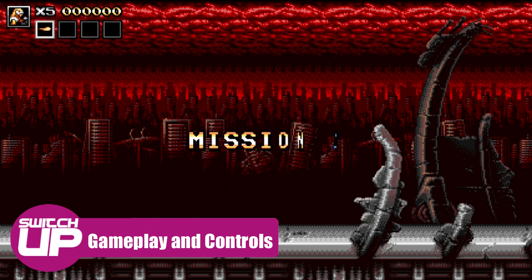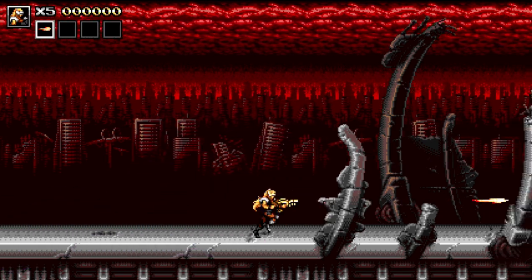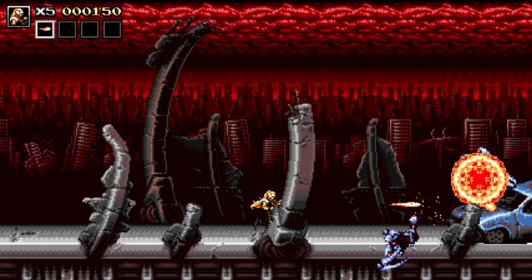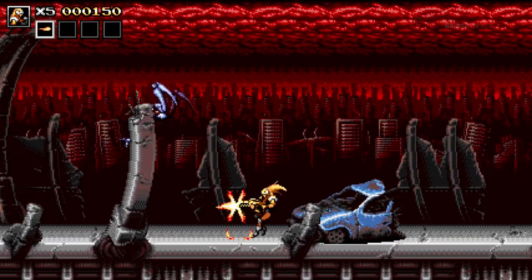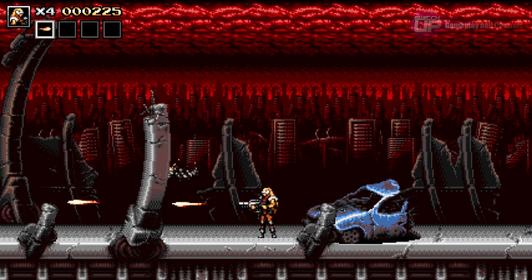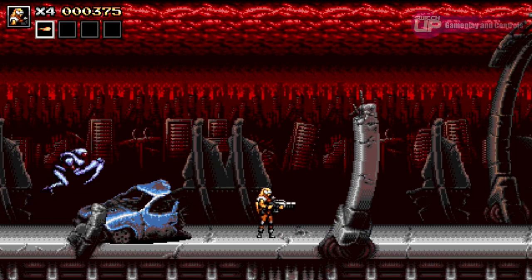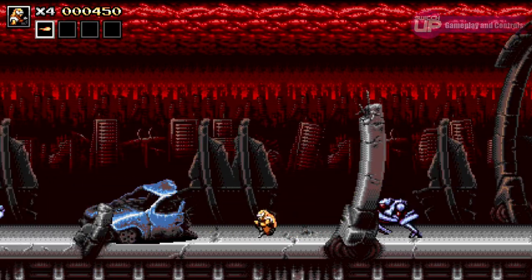As with all run and guns, the basic premise is that you need to shoot your way to the end of each stage, fighting a few boss characters along the way and avoiding being hit at all costs, as it's one hit deaths just like the classics of old. To circumvent this, you have a number of lives to aid you, the amount of which depends on the difficulty level you choose, and you also have infinite continues.